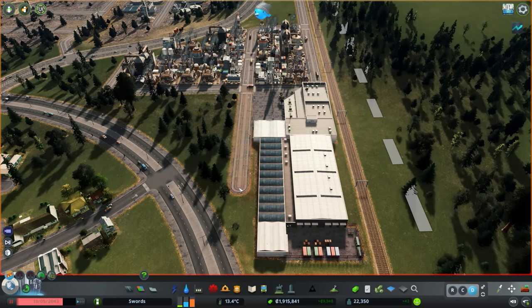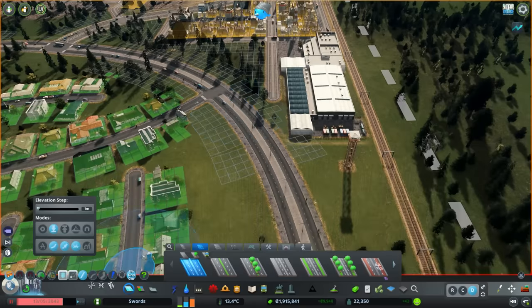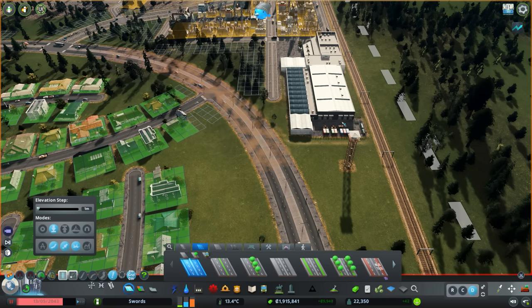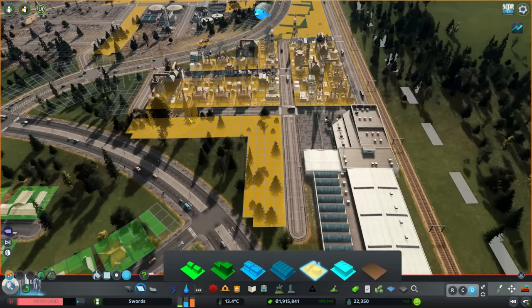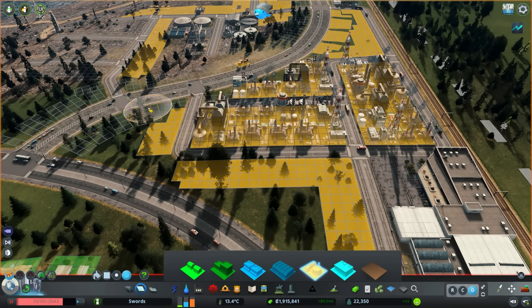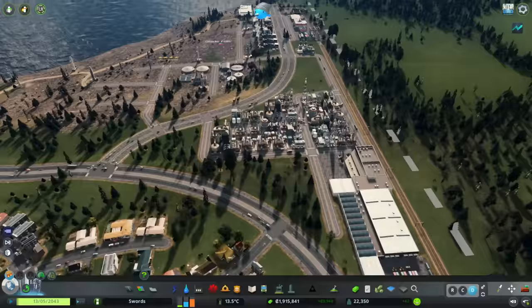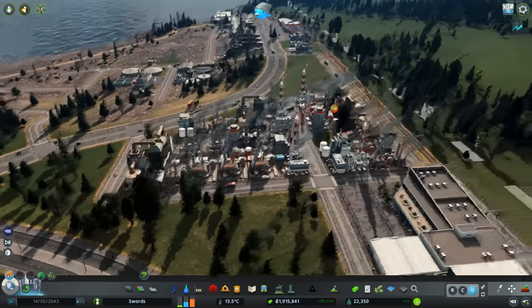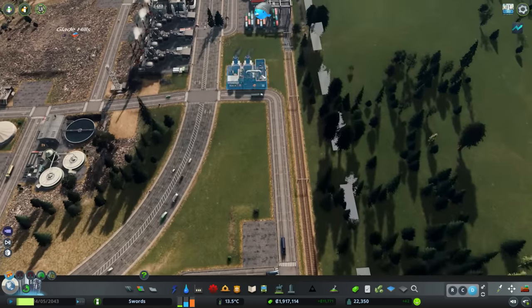We'll bring this road straight out as well — and de-zone this road segment to give more zoning opportunities. That gives us more zoning opportunities here. We're going to get a lot of people moving in this way. All this oil business is going to go away and be replaced with more regular industry. Big changes.